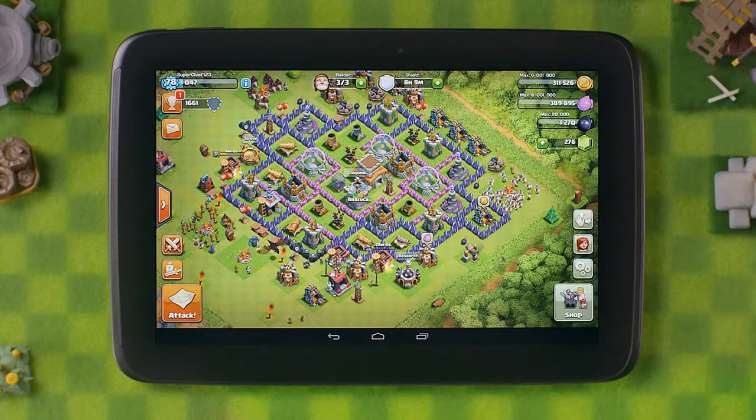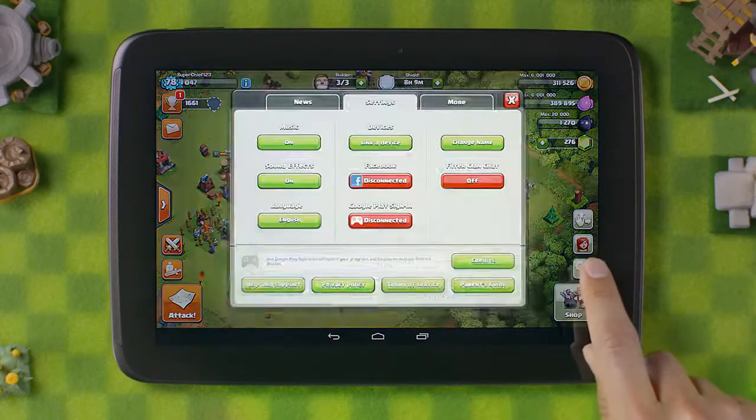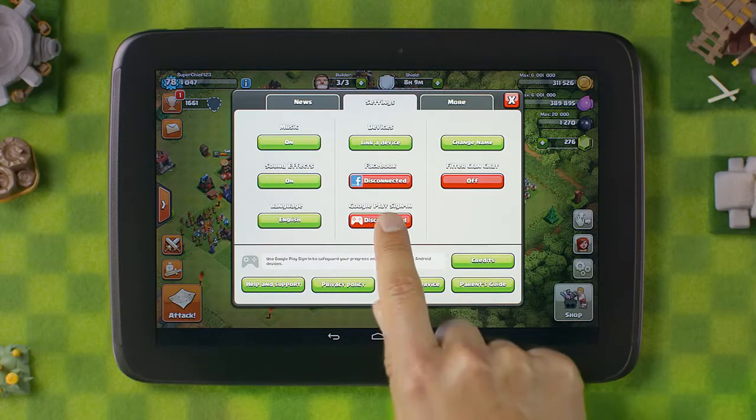Here is my village. I have a Google account, but my village currently is not attached to it. To ensure that my progress will always be saved, I'll enter the game settings and tap Google Play Sign In.